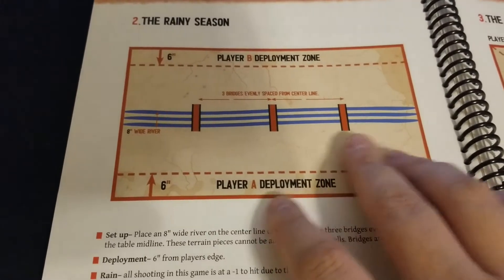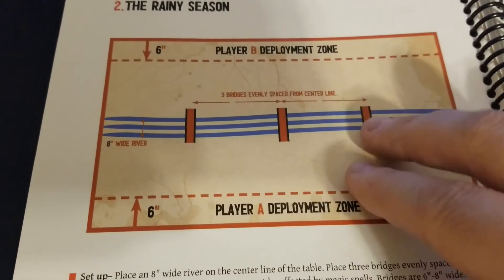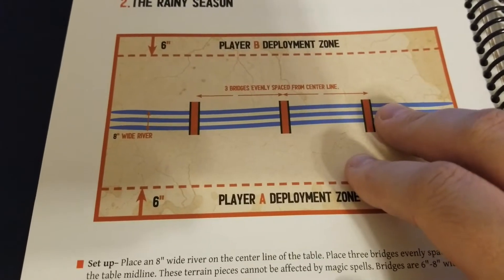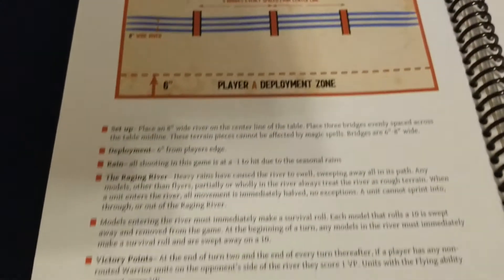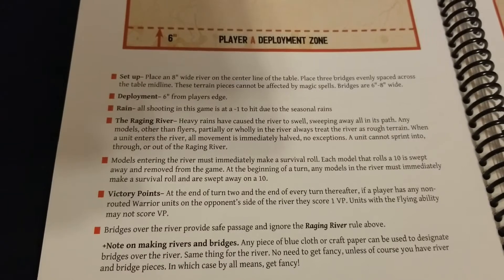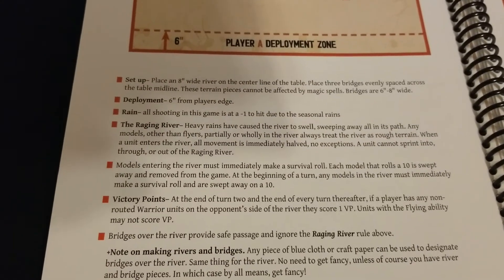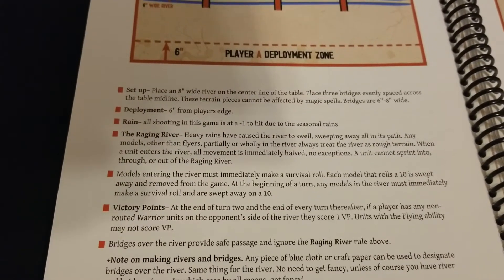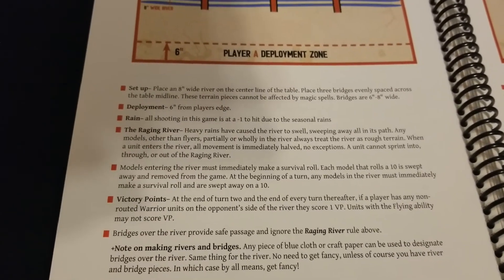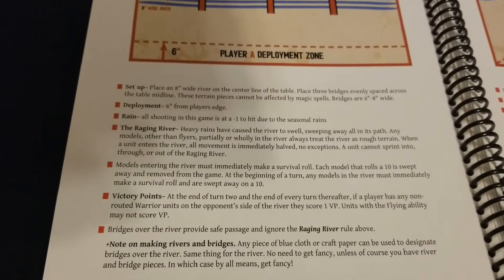Board-wise, we have a river feature with some bridges evenly spaced. This scenario has some terrain requirements, but there are many ways to remedy that if you don't have fancy terrain. Six-inch deployment zones. For setup: place an eight-inch wide river in the center of the table with three bridges evenly spaced across the middle line. These terrain pieces can't be affected by magic spells. Bridges should ideally be six to eight inches wide. Players deploy six inches from the edge, and all shooting in this game is minus one due to seasonal rains.